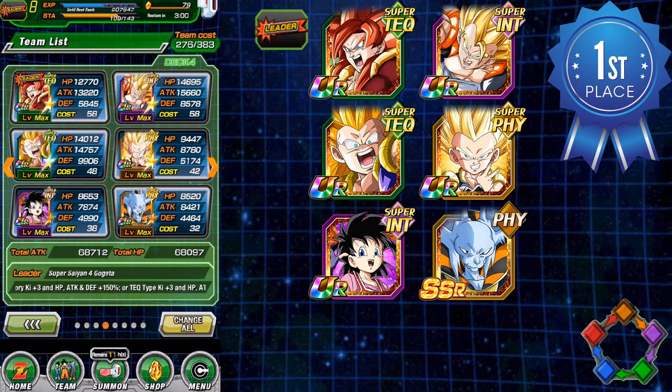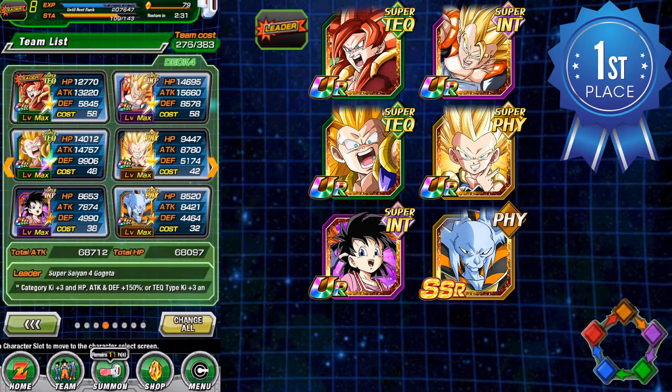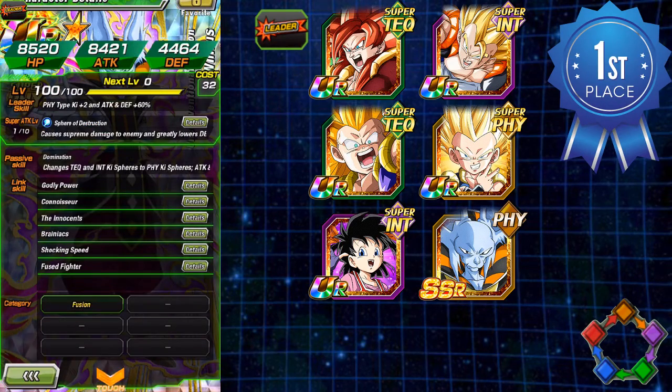Overall it's a very well-balanced team. Super Saiyan Gotenks — the Anniversary one — gets a 100% attack boost and also seals, making him a great card. He typically links up with the Gogeta. Pandul gives 30% to all allies. Weiris is a fusion card and one of the best orb changers — he is the only card right now that changes two different orbs into Physical orbs, and he gets a 50% attack and defense buff. He doesn't hit too hard but is a fantastic card to have.